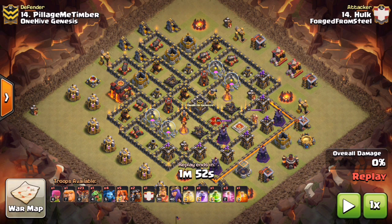In order to achieve that Town Hall 10 three-star, so we have this base — you might have already seen it in the war recap versus One Hygenesis. This base absorbed four Town Hall 10 hits, and we're going to show you exactly what it took in order for us to take it down. This was scouted by a Town Hall 9, but this was the first Town Hall 10 three-star attempt.